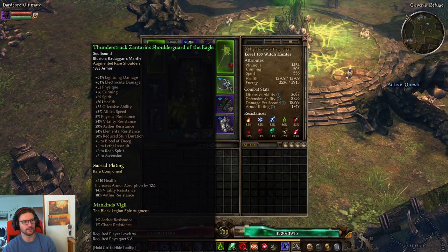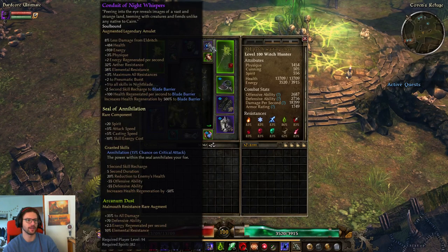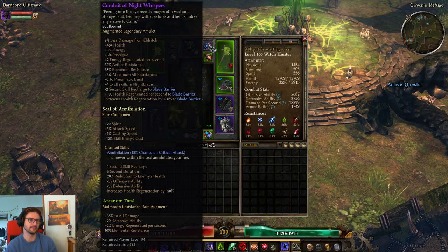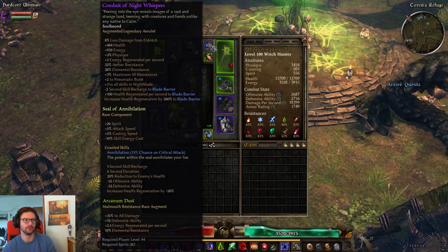The 'of the Eagle' suffix isn't that great — some flat attributes, nothing too amazing. You can definitely find a similar one with stun resistance. Farming Zantarion shouldn't be hard in the main campaign. For the amulet, I'm using a Conduit of Nine Whispers for the plus three to all resistances, flat health and energy. I rolled 3% Physique on top, Aether resistance to help with that, and the Blade Barrier prefix — though I'd definitely prefer acid damage and more radius to ABB instead, which would be way better overall.